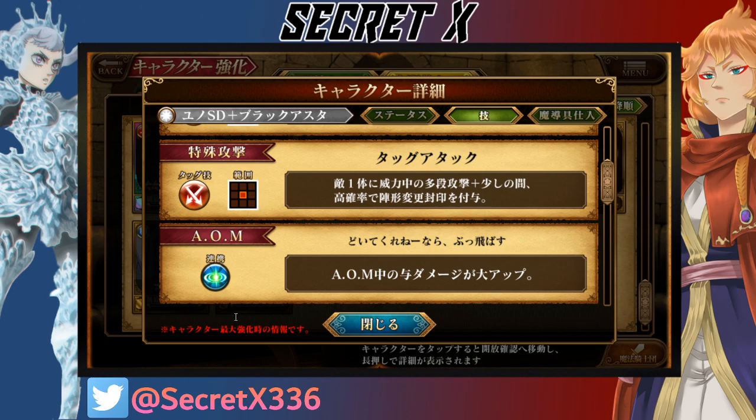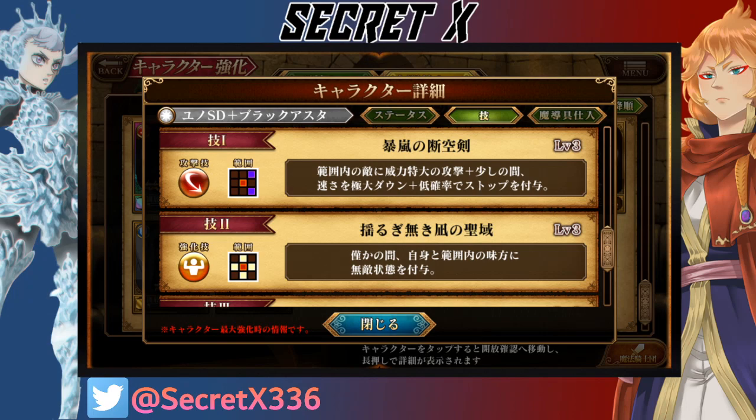Their attack is Multi-Hit Attack to 1 Amnes, plus for a while, high chance to apply Formation Seal. Their first ability is an Attack to Amnes in Range, plus for a while, speed is greatly reduced.